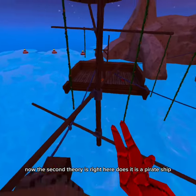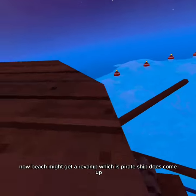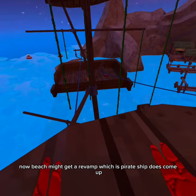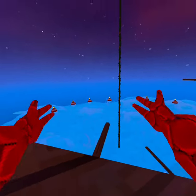Now the second theory is right here. There is a pirate ship that looks kind of the same as the one in the picture, but it is sunken. Beach might get a revamp where the pirate ship comes up — maybe it can move around and stuff, or they might make the beach map bigger by expanding it.